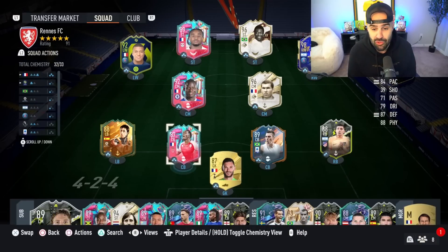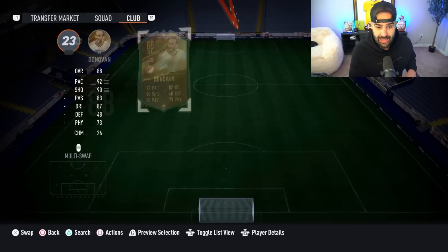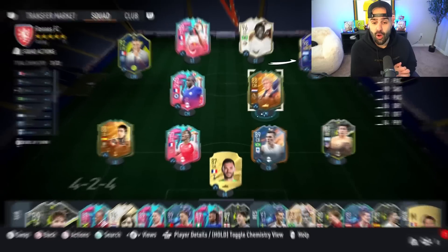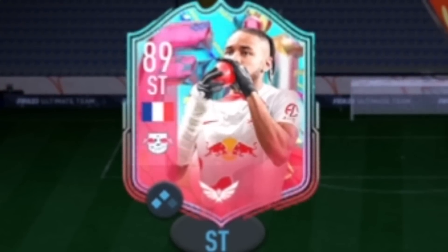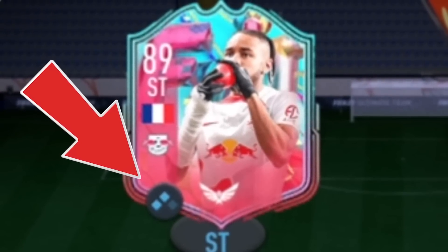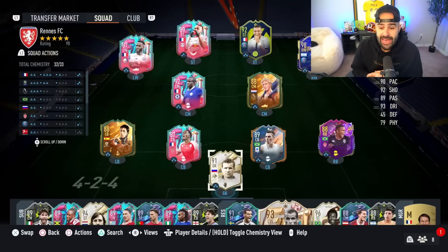So this is the lineup we have, and you guys know I really don't like Zidane. We're officially going to drop Zidane and insert our new man — I'll call him Kite. He's in the lineup as a box-to-box. He is very very clean, but now Nkunku is no longer on full chemistry, which kind of stinks. I thought I had all the answers to fix it, but I don't.